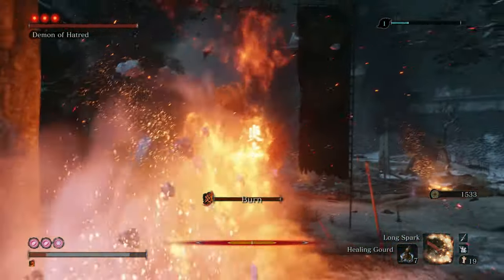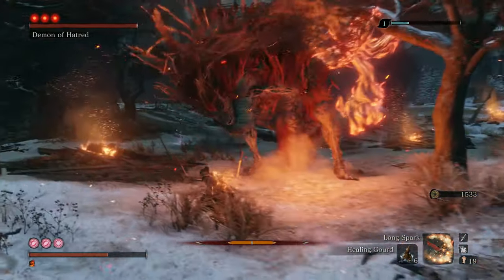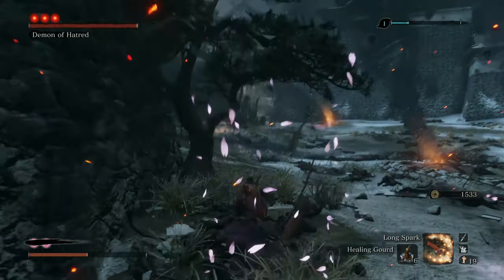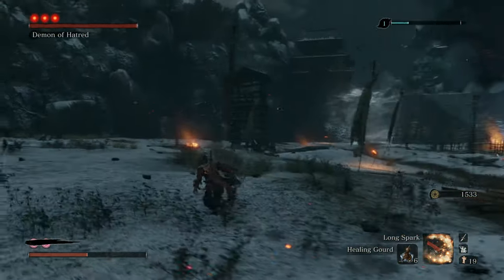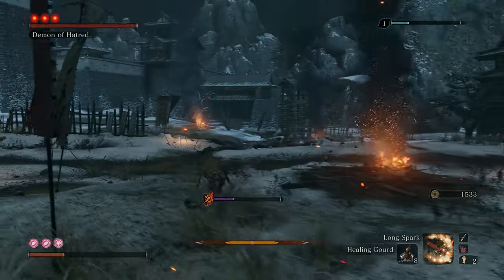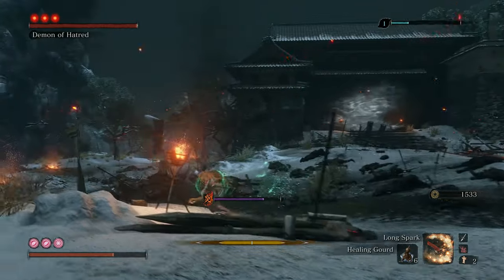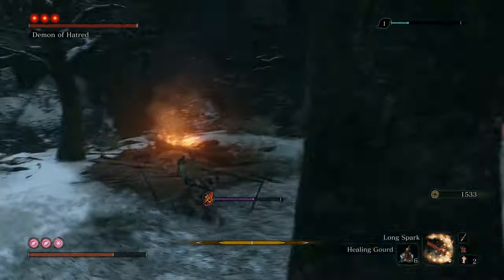For Demon of Hatred, I'm going to recommend the exact same thing from my original Shura Gauntlet video: cheese him. Because this guy's a complete bastard and he deserves to be cheesed. You basically want to get Demon of Hatred all the way over to those trees toward the beginning of the map. It's easier to do when you run directly to your left at the start. But I was out frolicking out here.